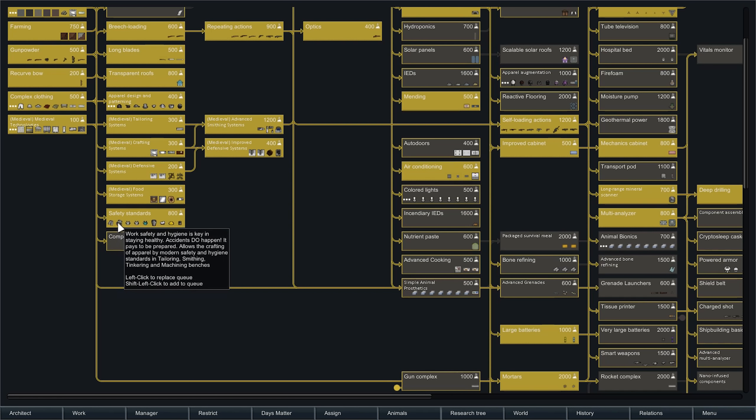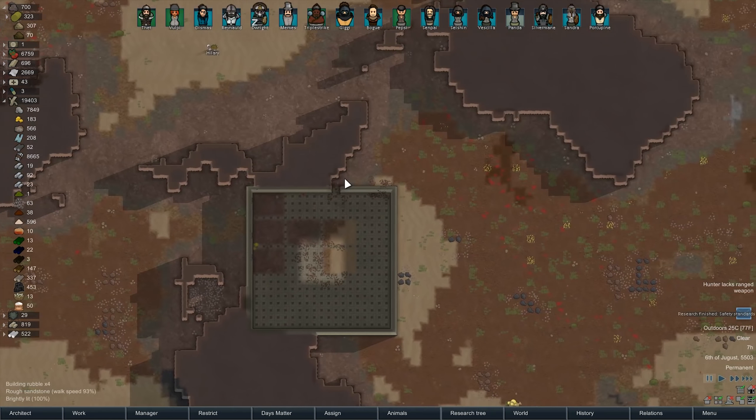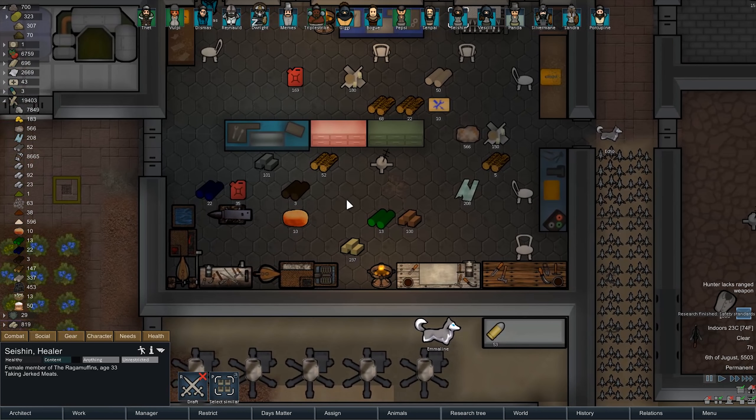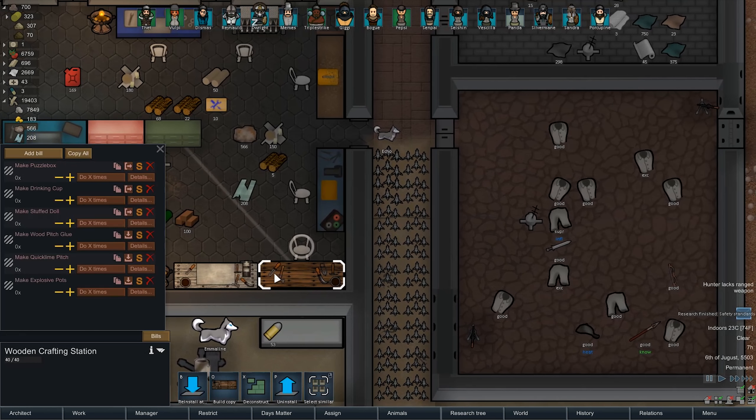What does that actually give us again? Gives us checkered trousers, cargo pants, aprons, bib aprons, surgeon aprons, overalls, chef hats, hard hats, welding mask. I should probably get like doctor stuff for Seishon, because I don't know if you knew this, but she's like our best doctor.